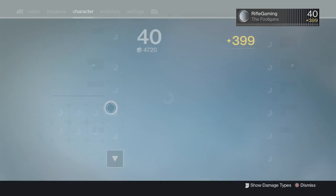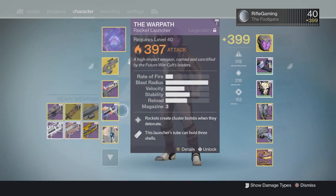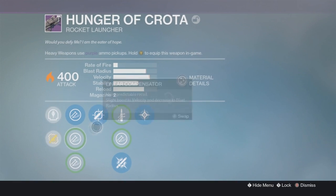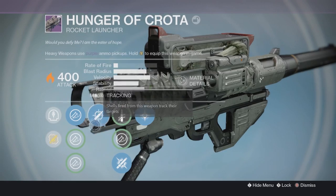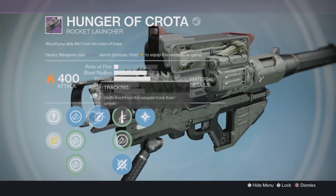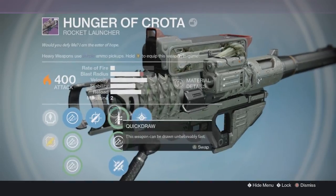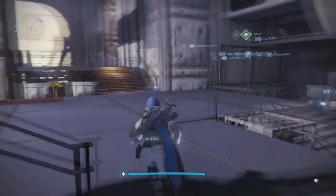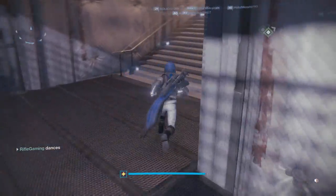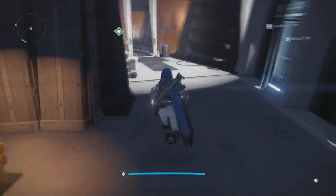I also showed you three other rockets that could be used as alternatives. Maybe even Hunger of Crota could be just as good — actually never mind, it doesn't have Tripod and doesn't have Warhead Verniers, so it's not as good. Anyways, let's move over to the Crucible vendor — the Palindrome is being sold there.